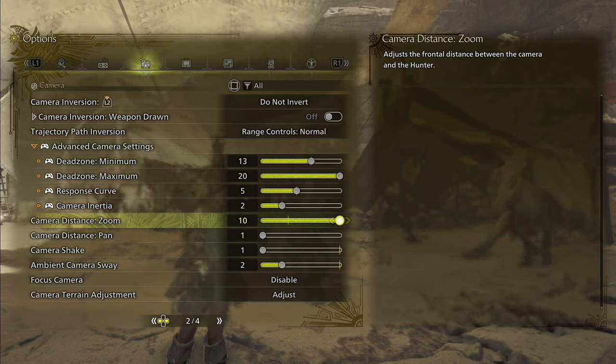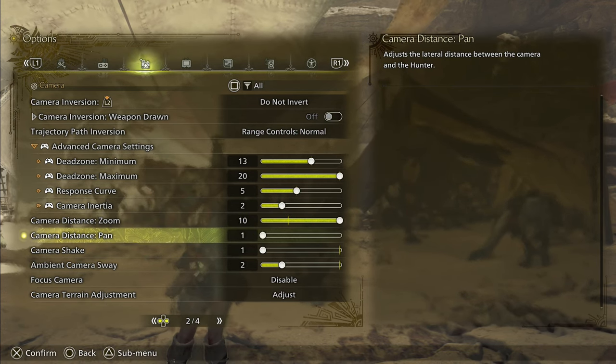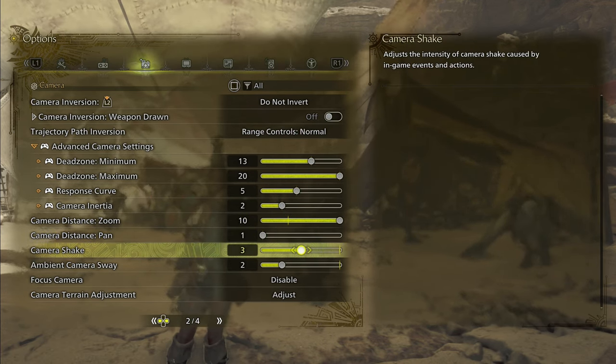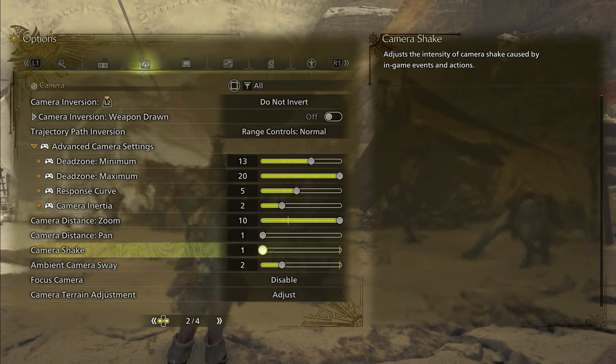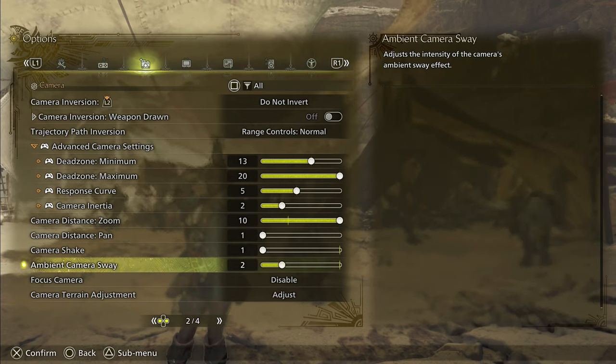Or if you're trying to snipe a specific monster part while using focus mode, having that slightly more zoomed out camera is going to give you a much larger field of view. The camera distance pan starts at 1 at default, so I left it there. The shake I turned down — this personally helps me keep track of monsters a little bit better. And the ambient sway is at 5; I turned it down to about 2, that way we still get some movement but not so much that it's nauseating or bothersome at all.